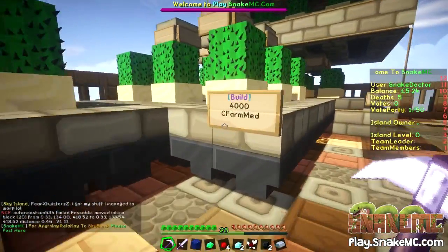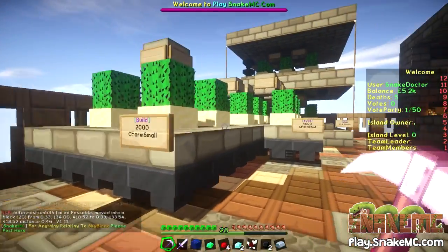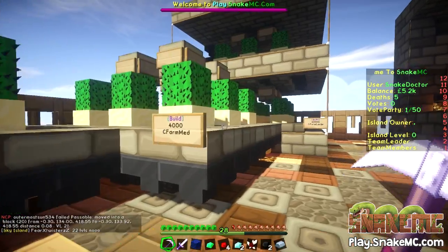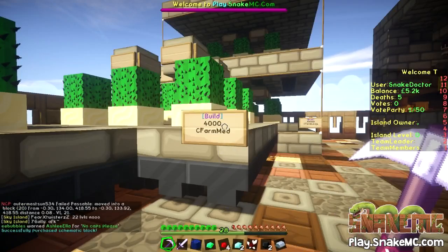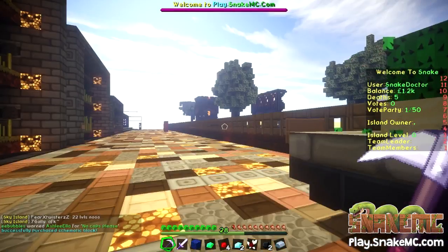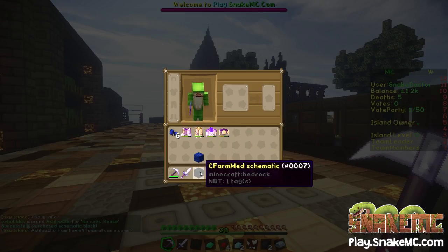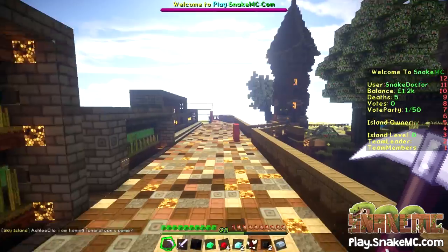This is the one I want to buy. I'm going to buy this one here — the Cactus Farm medium. The small one is four, or you can get the medium size one. The big one is too big because that won't fit on my island, but this one will fit perfectly. So I'm going to buy that. It says at the bottom: successfully purchased schematic block. You get this bedrock block and that lets you place down your schematics.